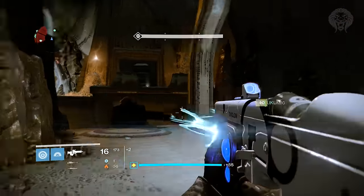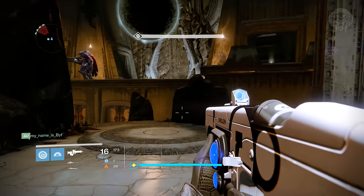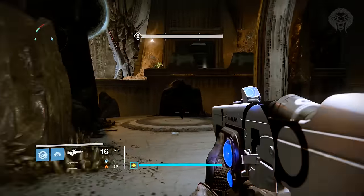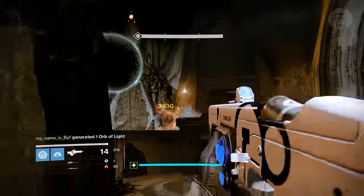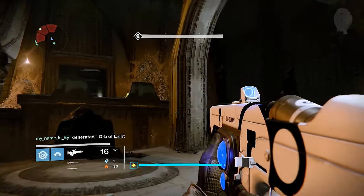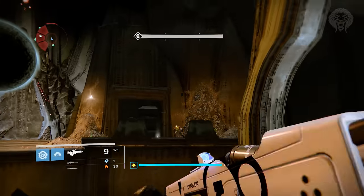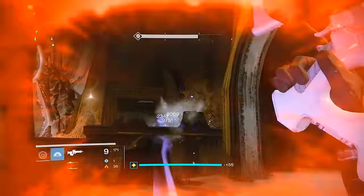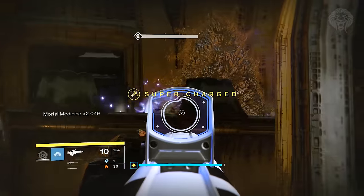There were some rumors that nobody can die during the phase, but that turned out to be not true. You can die as many times as you want — all you need to do is kill him in two phases. There is one more thing: you can't have the same person hold the Aura both times. The last person to step on the glyph, who gets the red Aura bubble you hide in during damage, needs to be a different person each of the two times. Just make sure a different person is the last one to step on the glyph to activate the sequence.